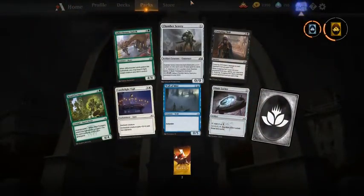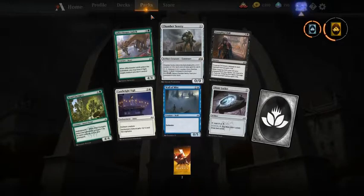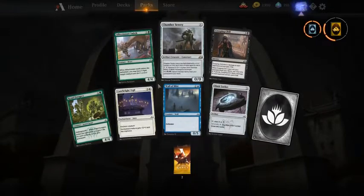Another Chamber Sentry — we already discussed this. In this pack I will take Chamber Sentry just to try it. Otherwise Affectionate Indrik is a good option as well.